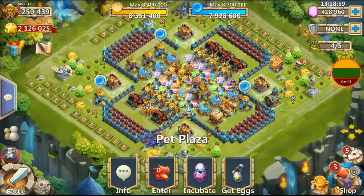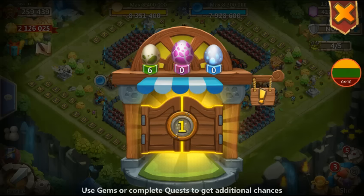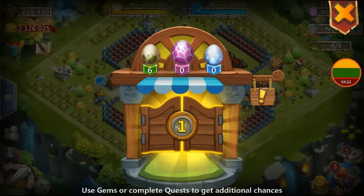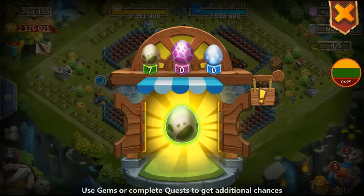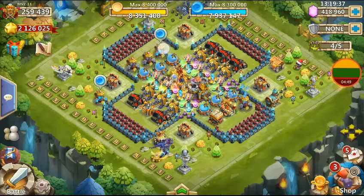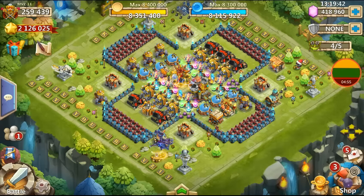So here it is guys, a very quick video - that's roughly what you can expect. We have one egg opening because we used gems for that, so there you go - what do you think it's gonna be? Let's see - a green one! So if you get a few blues or purples per day, you will start seeing the build-up of those eggs. There you go guys, now you know what to expect. I'll see you in the next video very shortly - thanks for watching, see you soon, bye!